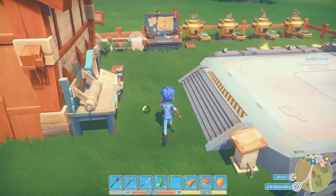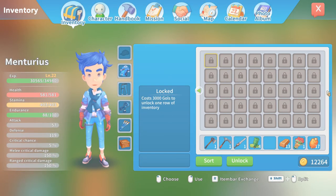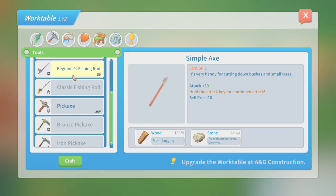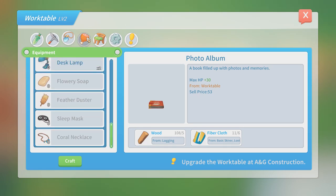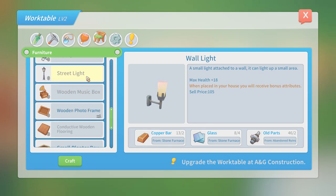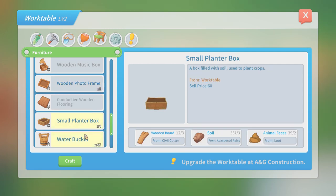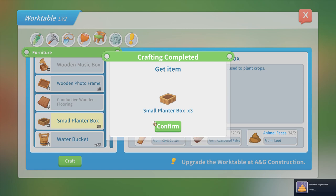I finally got the blender, and the funny part is I thought I would get the Vomit achievement by using the blender to mix feces — but I didn't. Instead, I made a small plant box, and as you can see it uses animal feces. After crafting three of those, there it is — the achievement! So you don't even need a blender to use it.